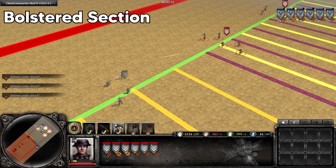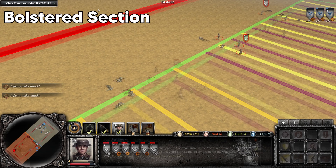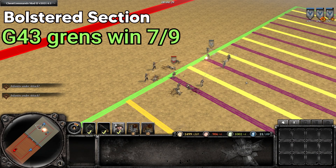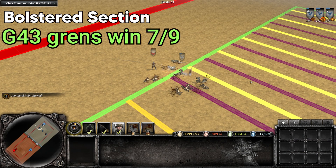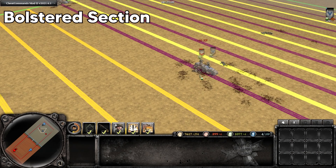Against bolstered infantry sections long range, the G43 Grenadiers will lose quite badly — generally the section will have around half health remaining at the end of the engagement. Charging in on bolstered infantry sections on open ground, the G43 Grenadiers won 7 out of 9 times, generally with around quarter of their health remaining. However, if the section is sitting behind heavy cover, it will now win with 2-3 models remaining.